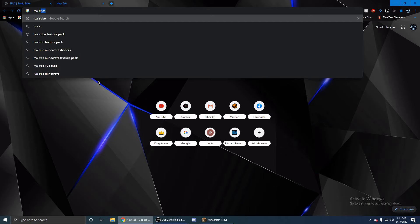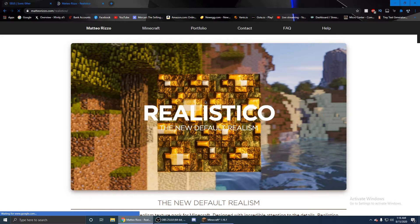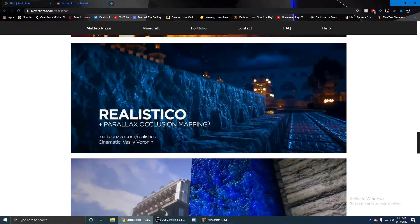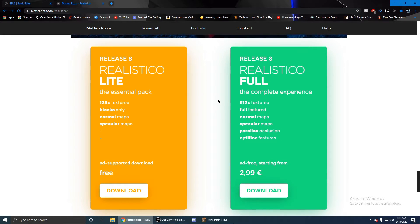You're going to go to Realistico by Mateo Rizzo. This is what the page looks like — this is what you want to look for. You're going to scroll down and select your version. I have the full version — it's about $4. You can also get the free version, which is still supported for PBR and POM, but I like the full look of it. So you're going to click Download, buy it, and it'll download.